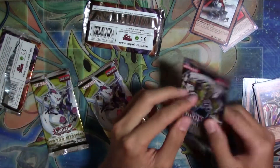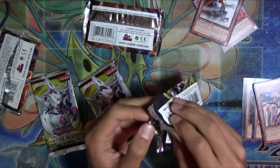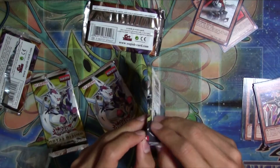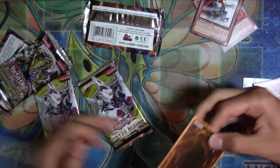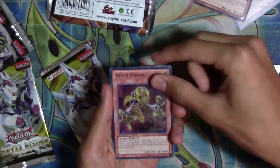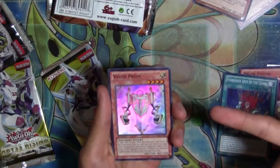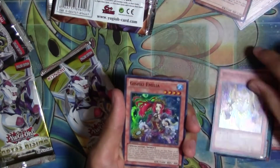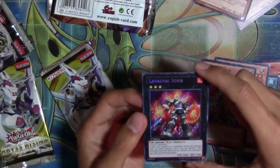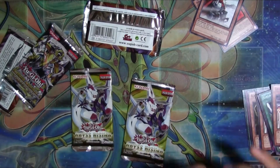Let's go ahead and do Hidden Arsenal 6 first. All I know is that Vylon stuff comes in this — that's literally all I know. We got Vylon Stigma, Forbidden Arts of the Gishki — some cool art — Vylon Prism. You can go ahead and check out my Vylon Deck profile if you like Vylons. Gishki Amilia, and a Laval Ignis. So that's it for Hidden Arsenal 6.